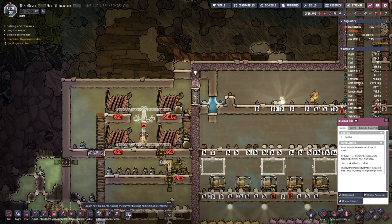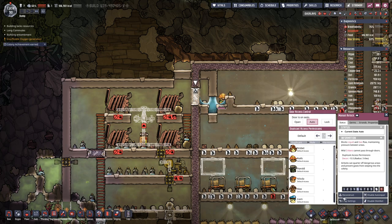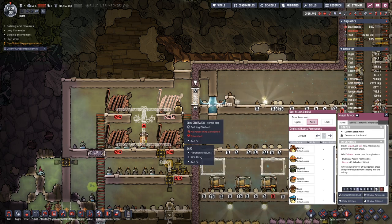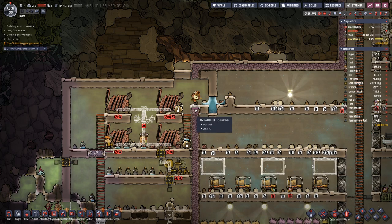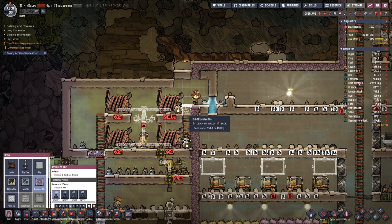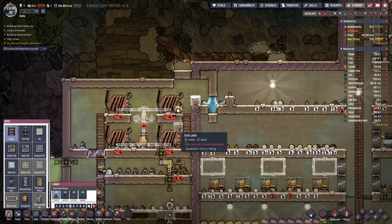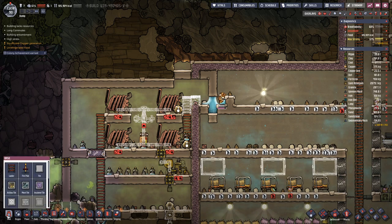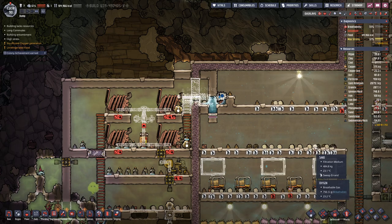Let's deconstruct that and the door, and have one more block there. Pull the ladder all the way to the top and put the door back in.